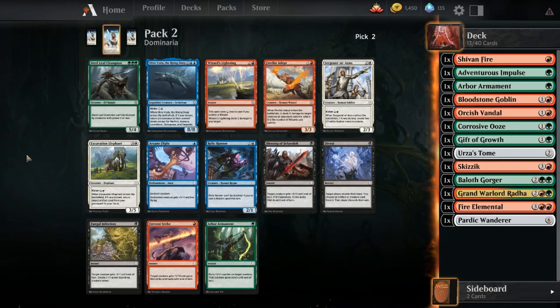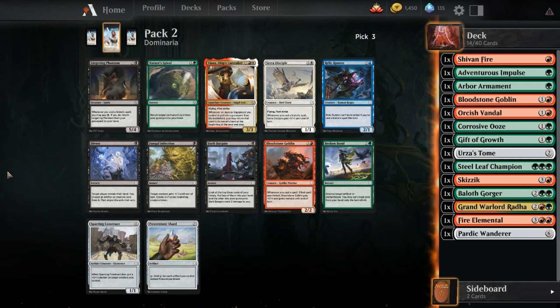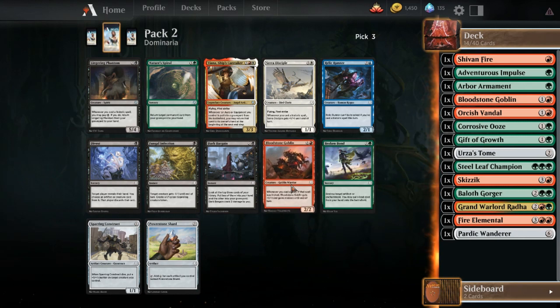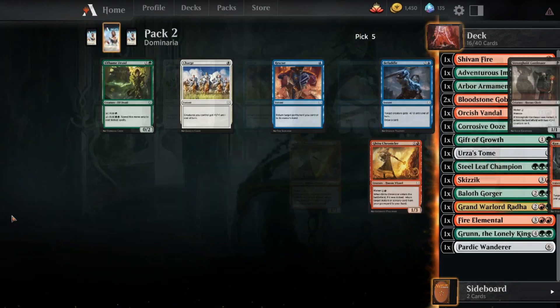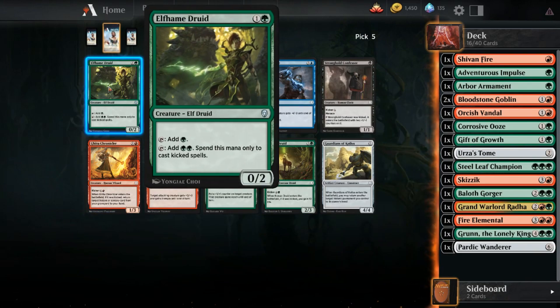Now we need some payoffs - like Steel Leaf Champion for instance. That's not a payoff in the sense I was talking about, but I will happily take it. We can splash white for Tiana, but there's no reason to do that yet. Here's another kicker payoff - we actually haven't seen anything with kicker yet except for the Gorger. Let's go ahead and take another one of these. Grun - all right, Grun it is. Elfhaven Druid is the pick - it's helping us with our kicker deck. There's also a card with kicker, but we take the Druid for now.